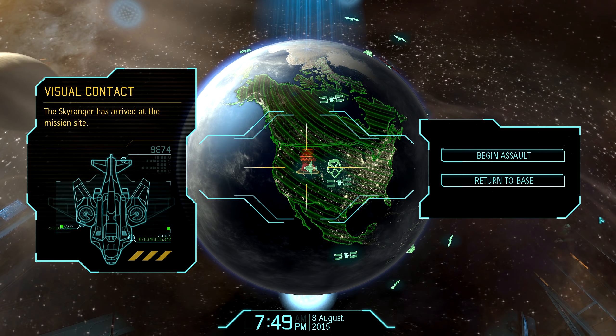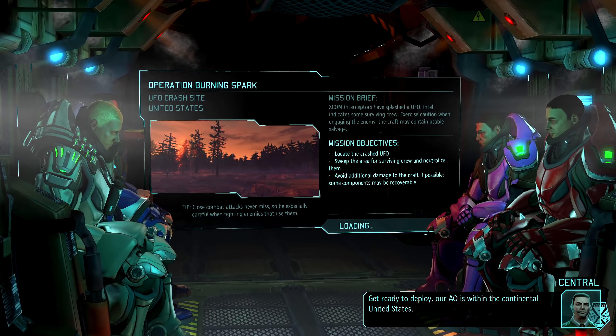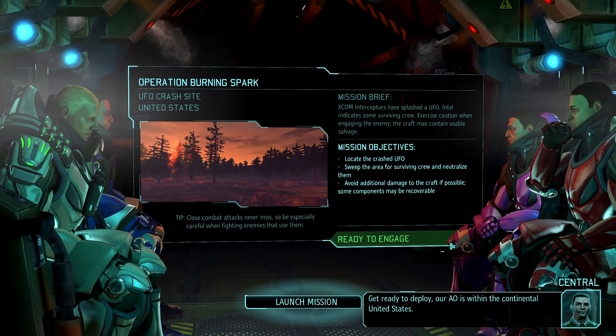We have assembled a squad of our best and brightest — all colonels, by the way. I'm not positive we've done that before on a mission, and I'm very certain we haven't had it where everybody had the final tier weapons and the titan armor and all of that. So this is about as powerful as we're getting, and hopefully it will be enough. Dropship has arrived. Get ready to deploy. Our AO is within the continental United States.